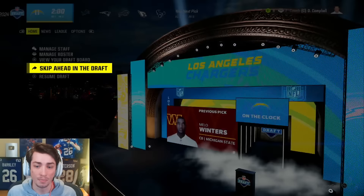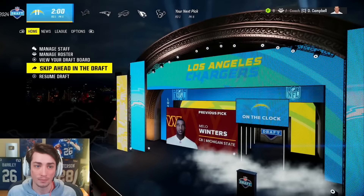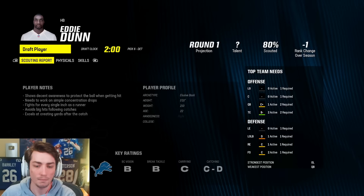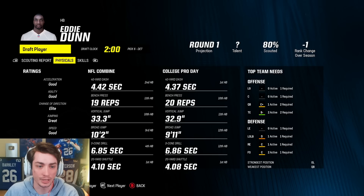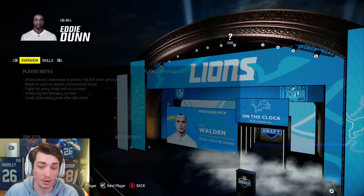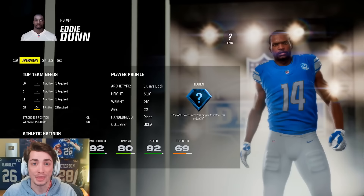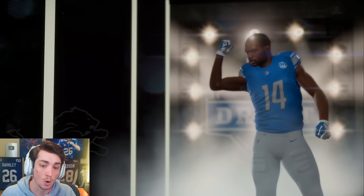We are one pick away, and the Chargers take an outside linebacker. Do we pick the running back at number six? Yeah, I think we're going to. Eddie Dunn, 22 years old out of UCLA — he's got decent key ratings, but the big thing for him is elite change of direction, a juke move, a spin move. He's going to be very good as a result. Does have hidden dev, decent athlete: 92 speed, 91 acceleration, 92 change of direction, 90 agility, all looking really nice. With a juke move for a running back, that could mean 85 overall, but it could also mean 99. Hopefully we get lucky and he's really, really good — I mean generational.